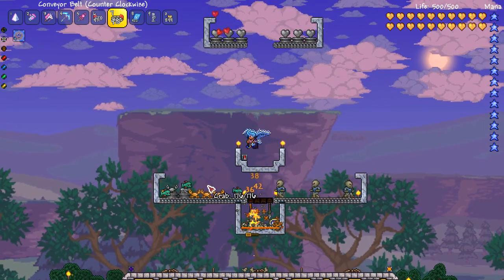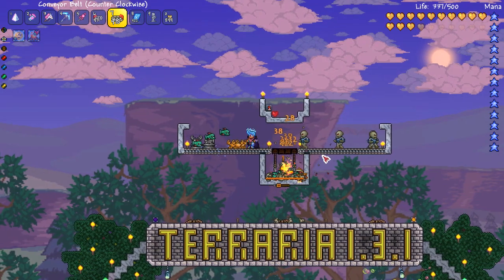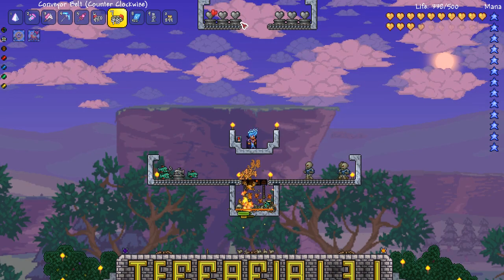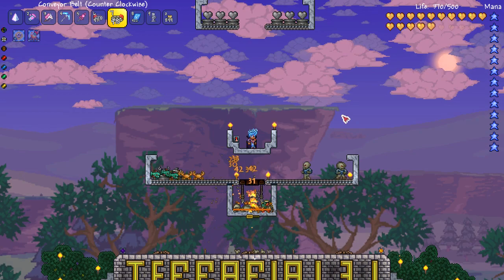Mobs can resist the conveyor belt just like the player can, so you can walk against the direction of the conveyor belt if you want to. I find the heart generator things are especially cool because during a boss fight you can have hearts raining down on you to help out in the battle.